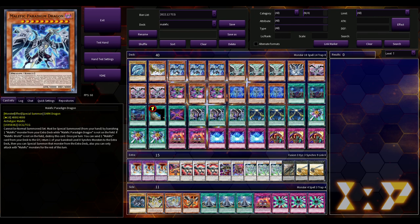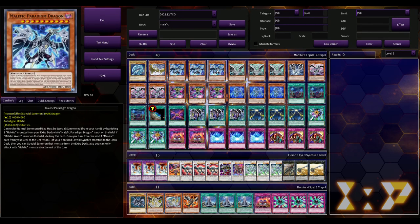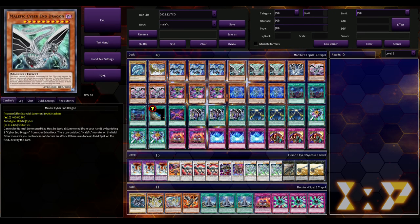A newer piece of support is Paradigm Dragon with 4000 ATK/DEF — it can be special summoned by banishing any Malefic monster from your extra deck while Paradigm isn't already on the field. If Skill Drain is up, that restriction is negated. Once it returns, you can send a Malefic card from your deck to the grave, return one banished Level 8 synchro to the extra deck, then special summon that monster from the extra deck. The fact that you get a free special summon of a synchro monster like that is bananas.